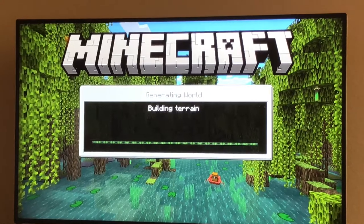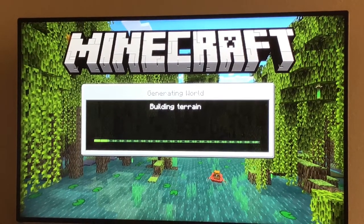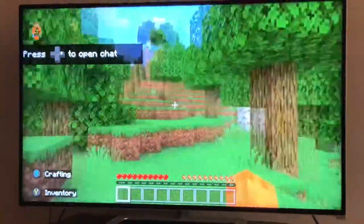Did you know you can use seagrass to attract and breed sea turtles? You can make sea turtles do it. Building terrain, so that means it's like Minecraft where you build and the terrain is getting built. Okay, way better spawn.